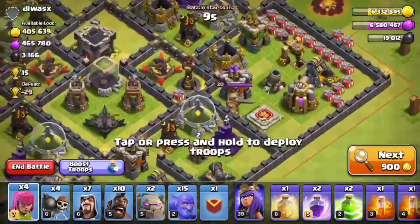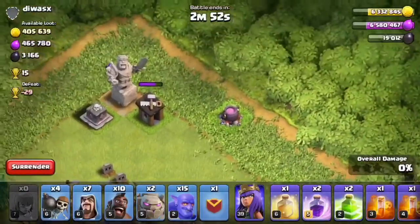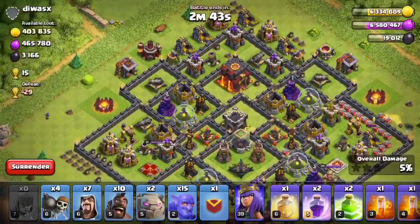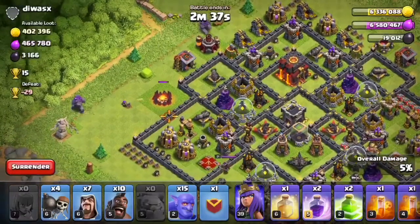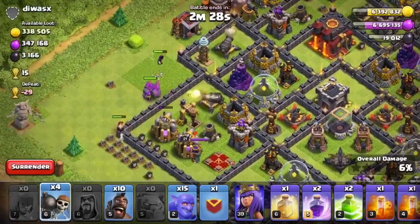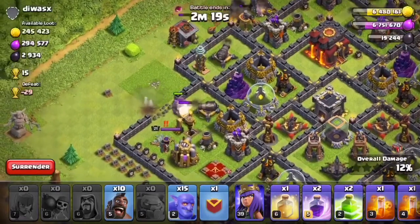We found a base with pretty good loot. Let's take out all of the builder huts. He actually has the pirate flag, the barbarian statue, and the mighty statue — pretty cool decorations. Let's go on the queen side, put in a golem there and a golem there, get a few wizards in, and we have some jump spells here as well.